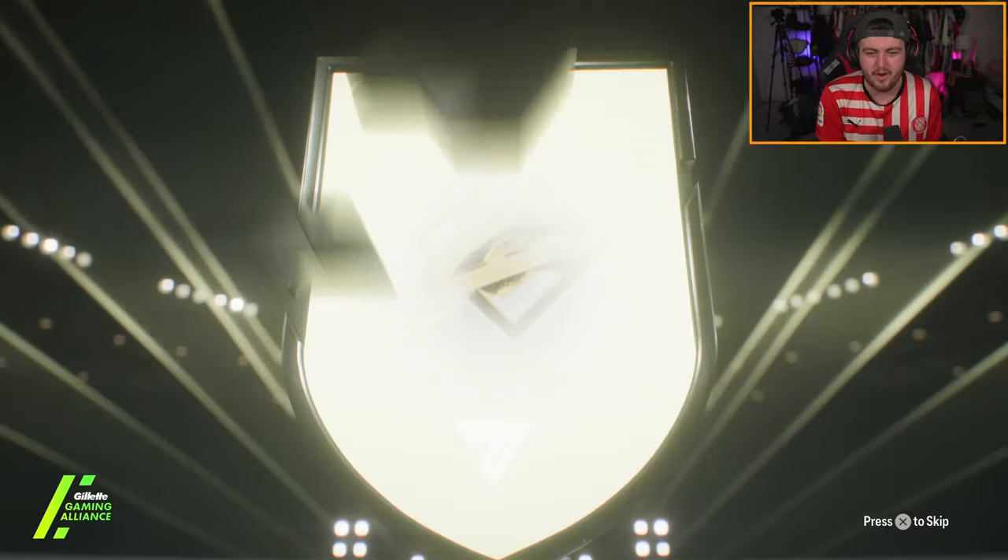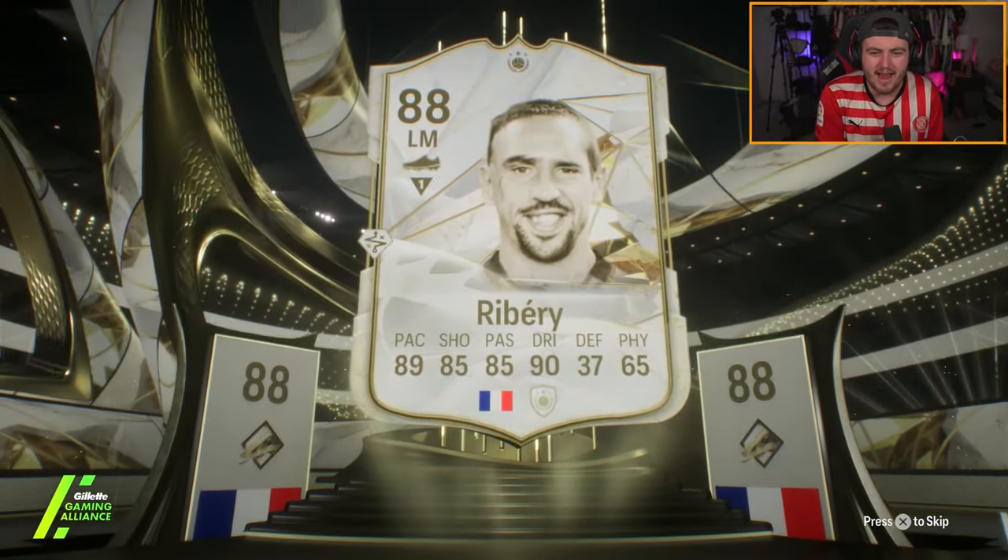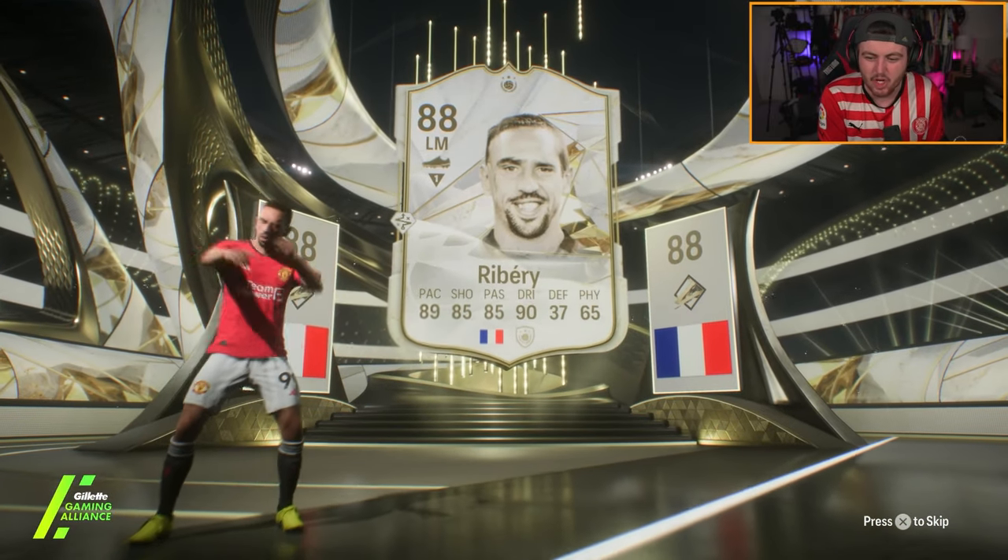An icon double walkout. Is it Ribery? I've already got Ribery base, but it's kind of cool. 88 Ribery, which means we've got a higher than 88 as the double walkout. Who's it going to be?